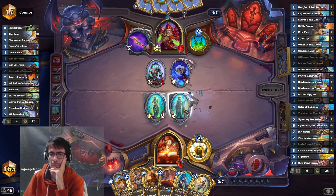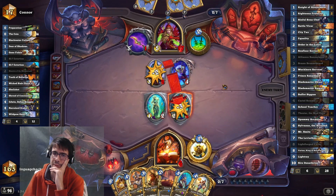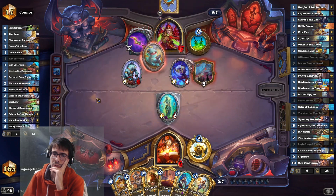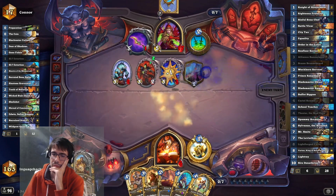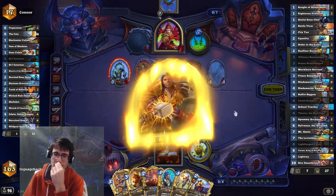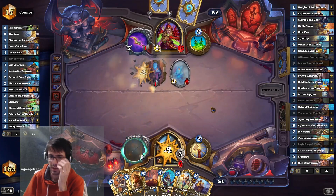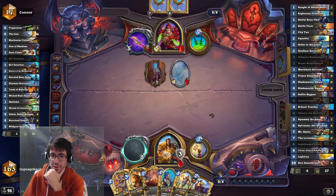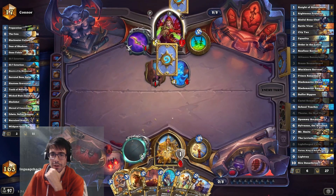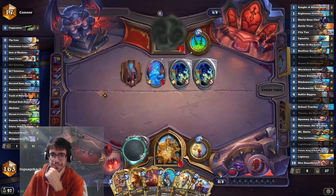I could die here. Oh yeah, keep trading — uh oh. That trade makes me very happy. Am I alive with this? I should be alive with this. Oh, now we draw City Tax. We can probably get there. They have 3 plus 2 — that's 5. We're at 9. So if Bran School Teacher hooks us up we're chilling. I didn't die — okay.